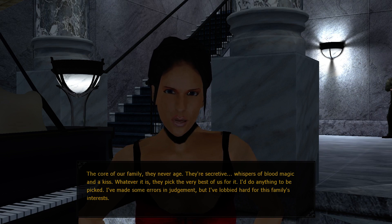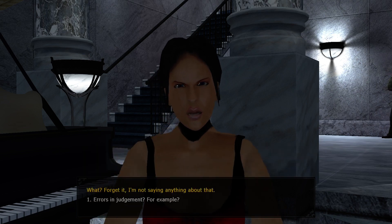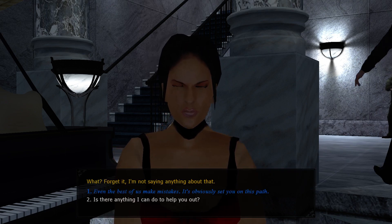The core of our family - they never age. They're secretive. Whispers of blood magic and a kiss. Whatever it is, they pick the very best of us for it. I'd do anything to be picked. I've made some errors in judgment, but I've lobbied hard for this family's interests. Errors in judgment, for example? Even the best of us makes mistakes. It's obviously set you on this path.